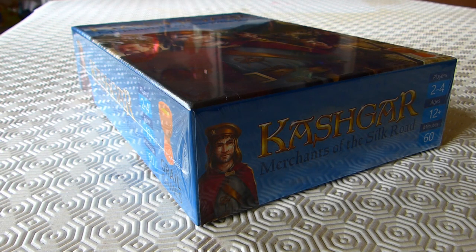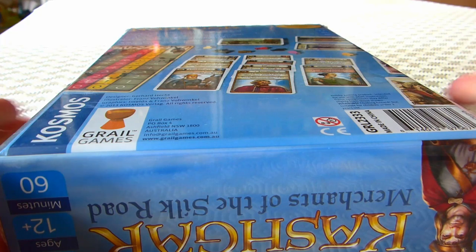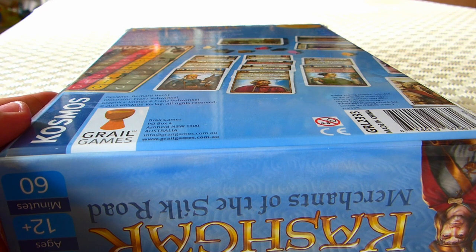Hello, and in today's video we're going to be looking at Kashgar: Merchants of the Silk Road. This is a very popular German game that had an English translation, and Grail Games have issued a translated copy. I'm not 100% sure when it came out — it's got 2013 on the back — however I've just received it as part of one of Grail Games' Kickstarters. It's a deck-building game where you're trying to buy and sell spices on the Silk Road.